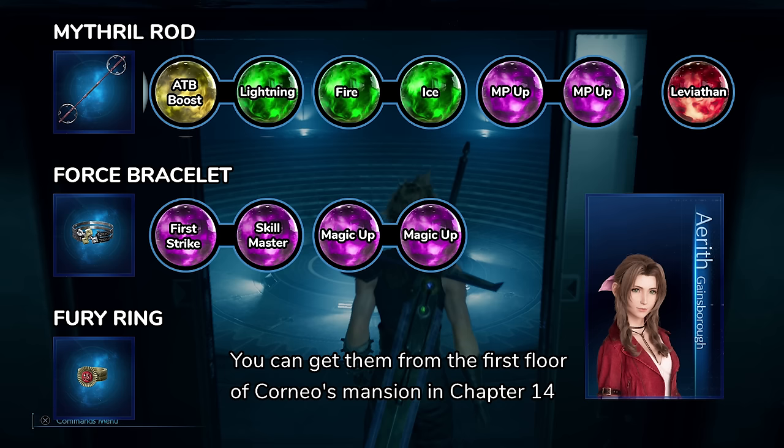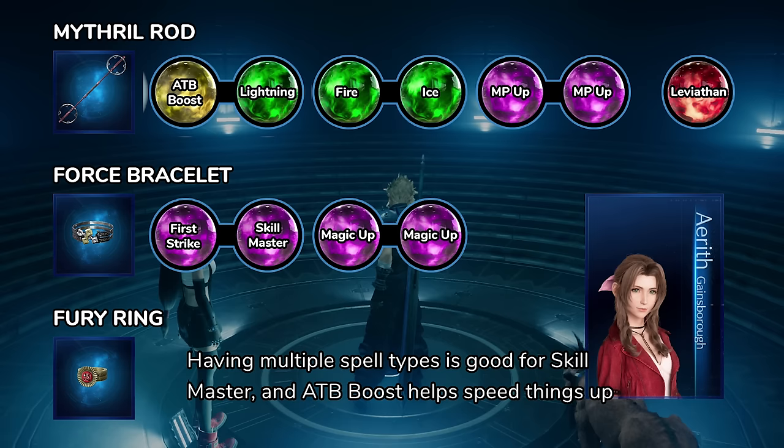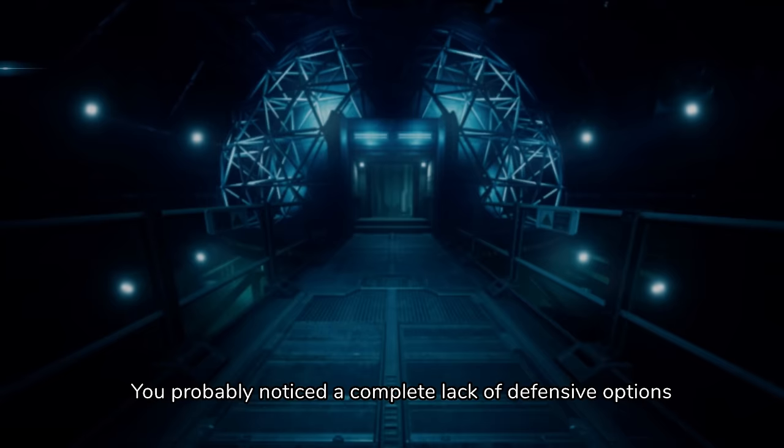All three characters will be using Fury Rings for the permanent damage buff. You can get them from the first floor of Corneo's Mansion in Chapter 14. Aerith's setup is pretty straightforward: Magic Up and MP Up for her spells. Like with Cloud, having First Strike is essential for casting a spell immediately. Having multiple spell types is good for Skill Master, and ATB Boost helps speed things up. Leviathan is for the plus 4 magic attack.